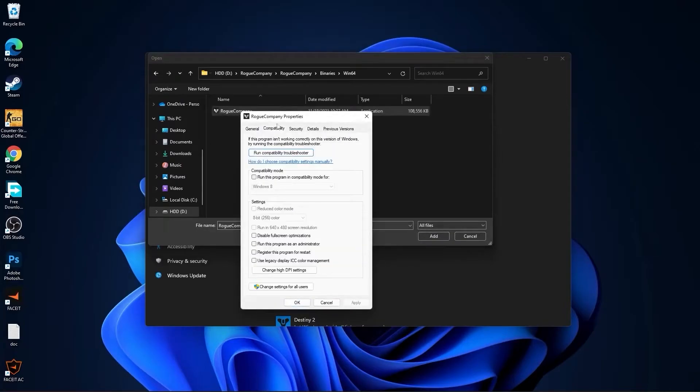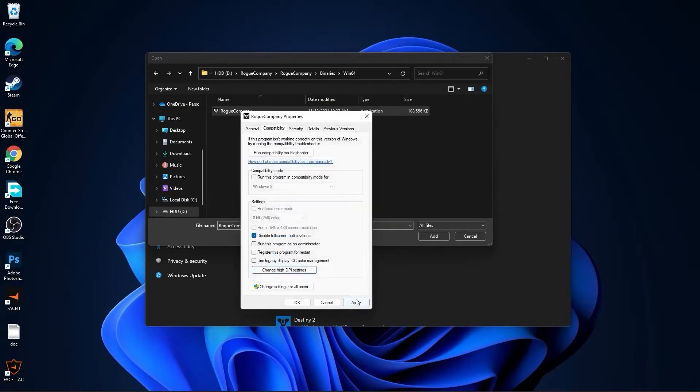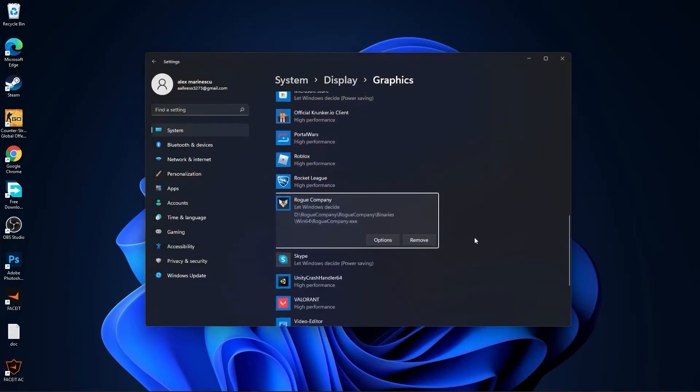Go to Win64 and find the right executable file. Right click on it and press on properties. Here you have to go to compatibility and check disable full screen optimization. Then go to change high DPI settings.